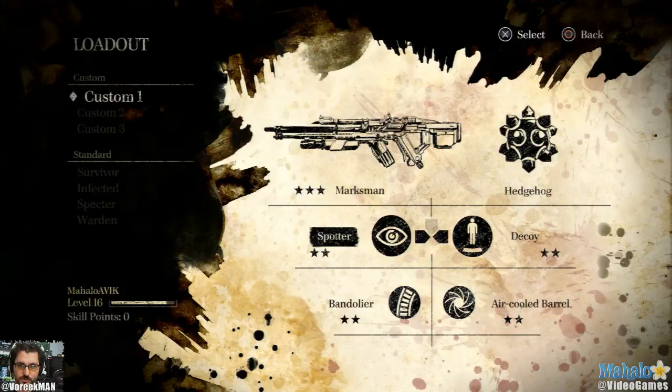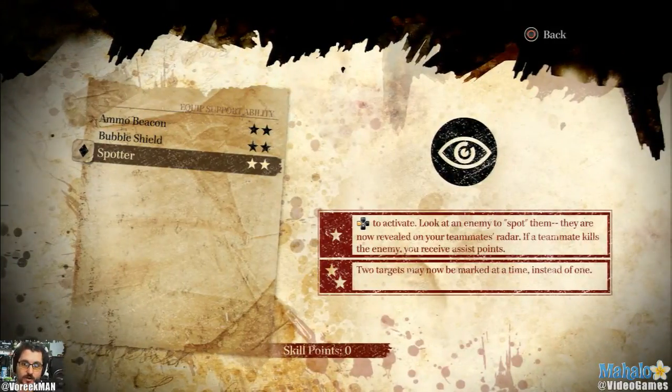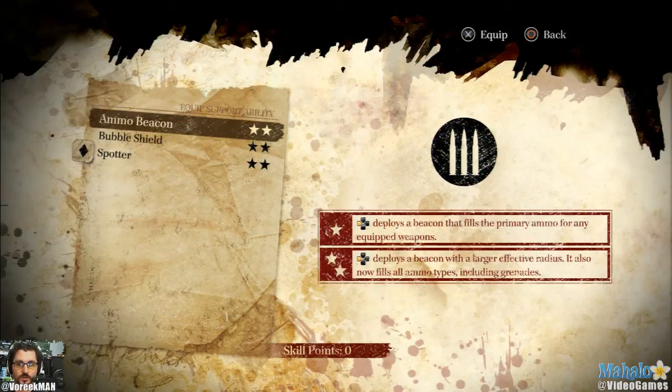There's also perks and all sorts of stuff, such as the Spotter. What the Spotter does is - you see an enemy, you automatically tag them red, your partners clearly see the enemy. And if they kill them, you get assist points, which is cool. And if you upgrade it twice, you could tag two guys at the same time - really, really helpful stuff.